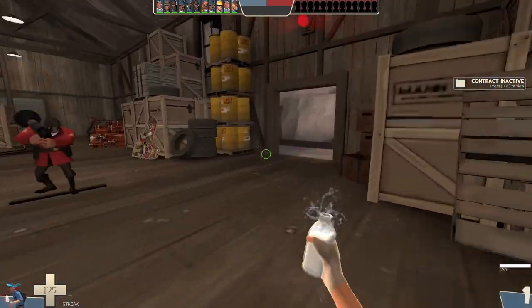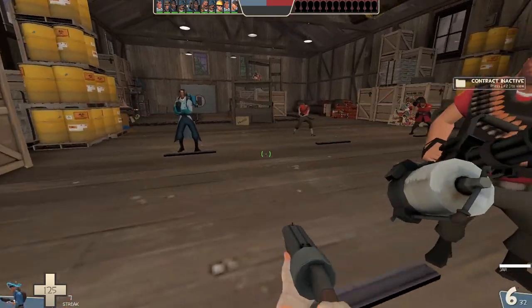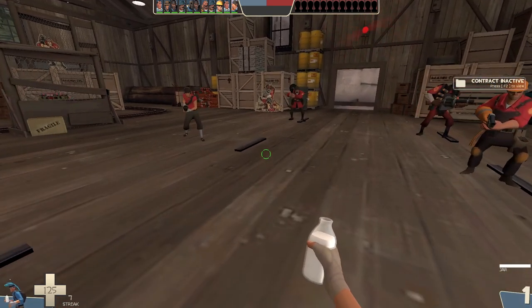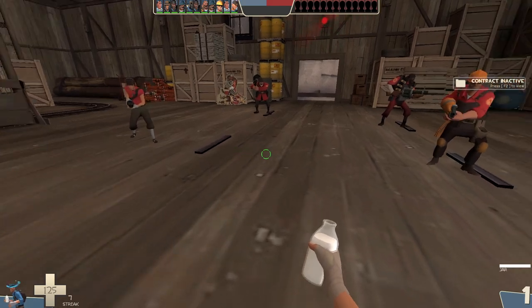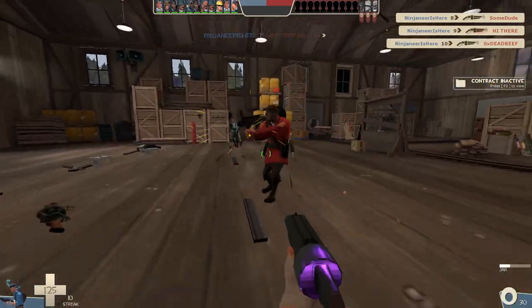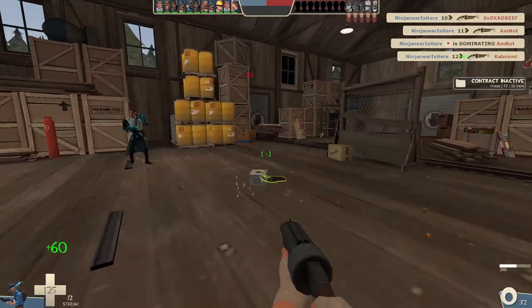The loadout I was using was stock scattergun, Mad Milk, and the Atomizer. Another thing you can do is extinguish yourself and teammates, which reduces the cooldown by 20% — it takes off four seconds, so instead of 20 seconds it takes 16. With this loadout you can team fight better and take on more dangerous 1v1s, but you're going to be completely reliant on your scattergun and your meat shot aim.